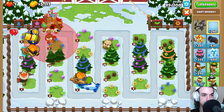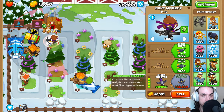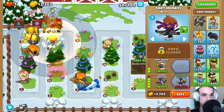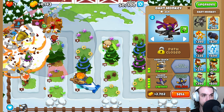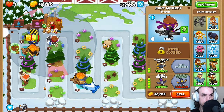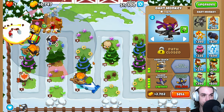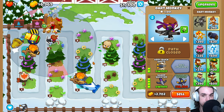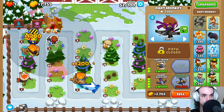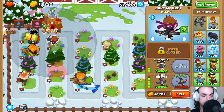We're going to place down a different Dart Monkey over here — up until red, to the left until red, right here. Upgrade that to the sharpshooter with the quick shots and the very quick shots. And we can see we're able to see all the way over here now. We're going to also grab the crossbow master as I think it's really strong on this level.